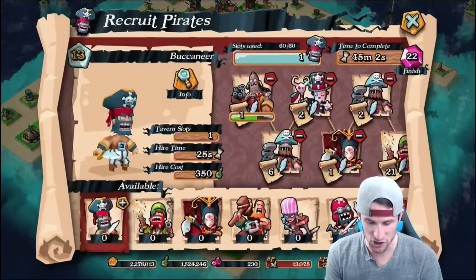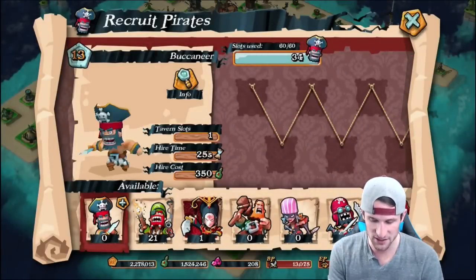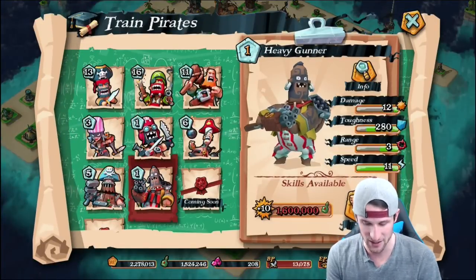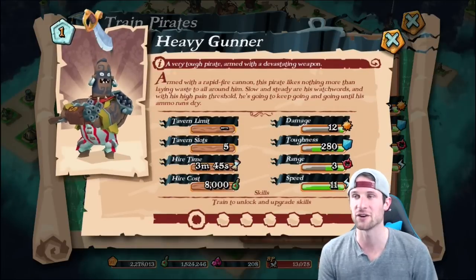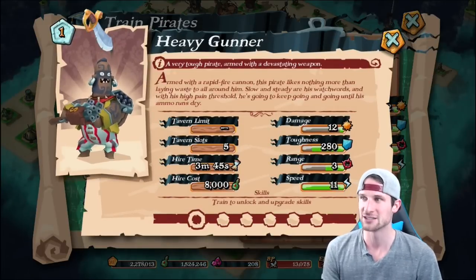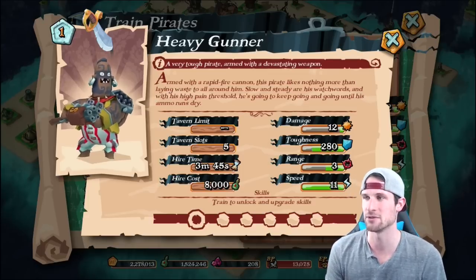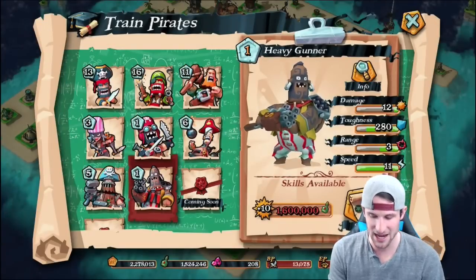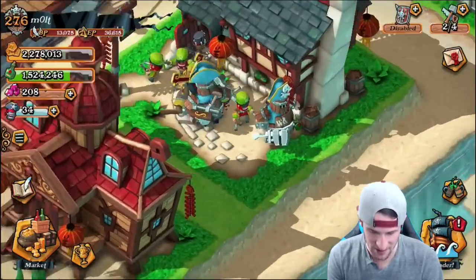I just got the heavy gunner, as you guys can see. We're gonna go ahead and finish these up for the video. I actually need to train up my heavy gunner — we just got him. Let's go and read his info. It says: armed with a rapid-fire cannon, this pirate likes nothing more than laying waste to all around him. Slow and steady are his watchwords. With his high pain threshold, he's going to keep going until his ammo runs dry. I feel like he's gonna be pretty epic. We've got two of them trained up from our tavern right now, you can see them in there.